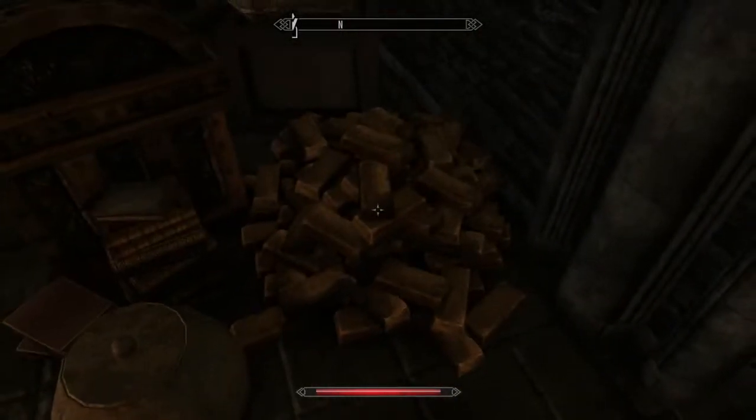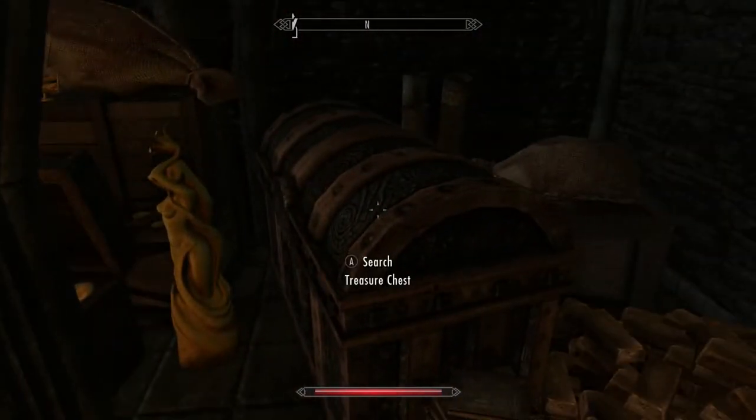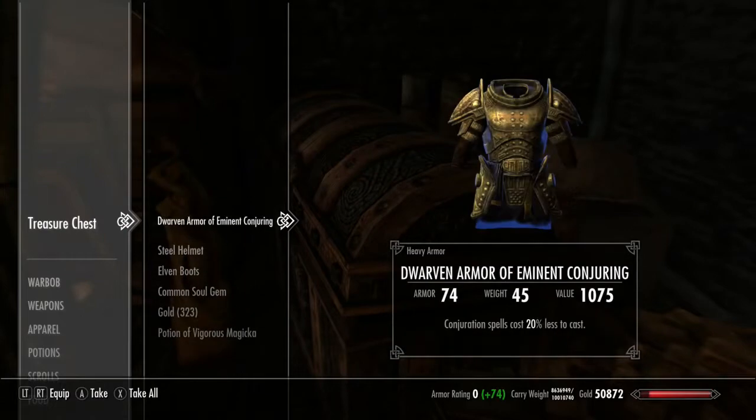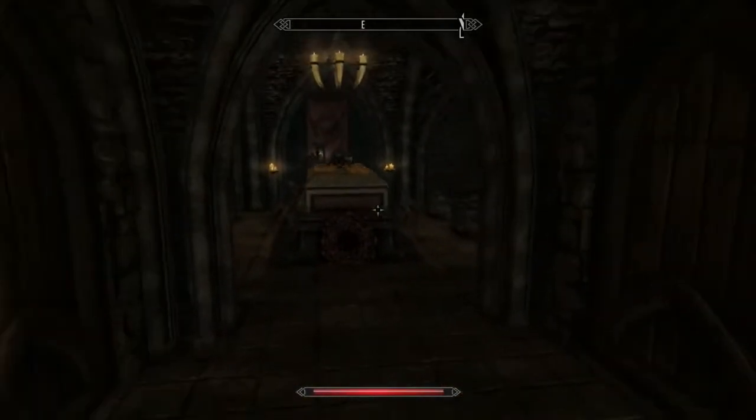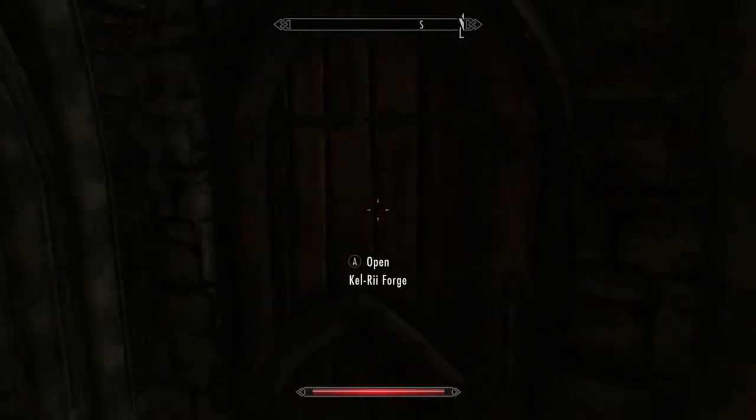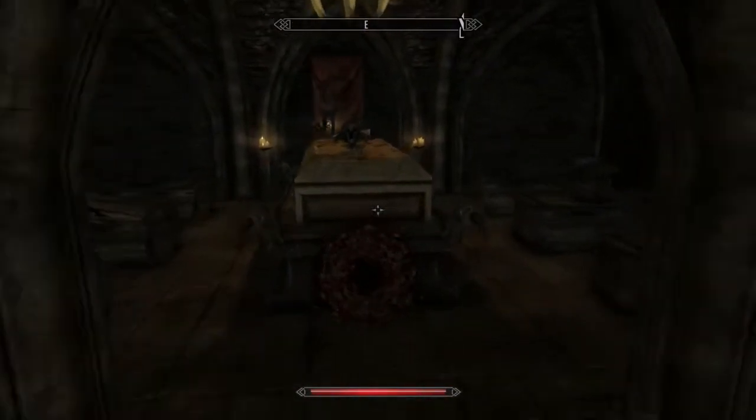Search axes — there's a bunch of stuff there. Treasure chests — some free stuff, nice. You've got a forge and you've got a sanctum.